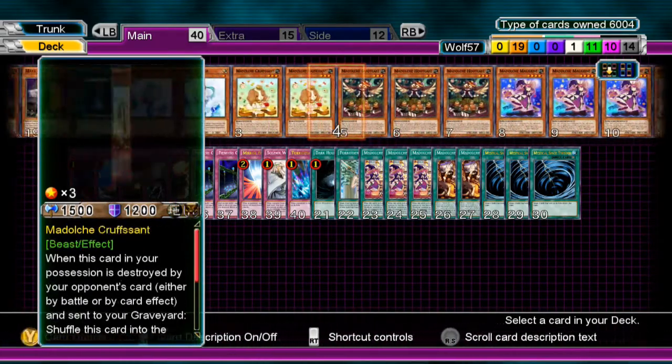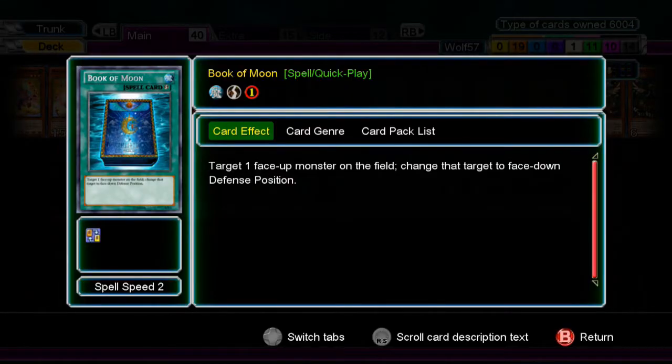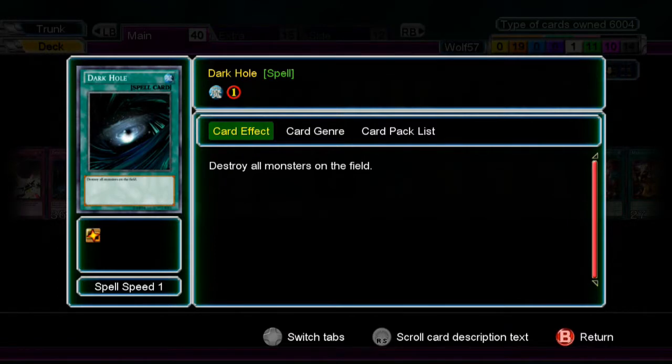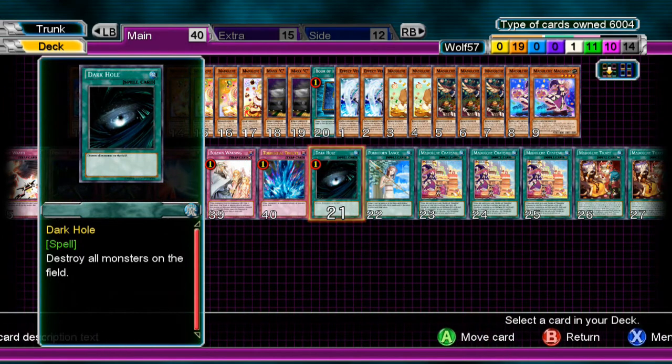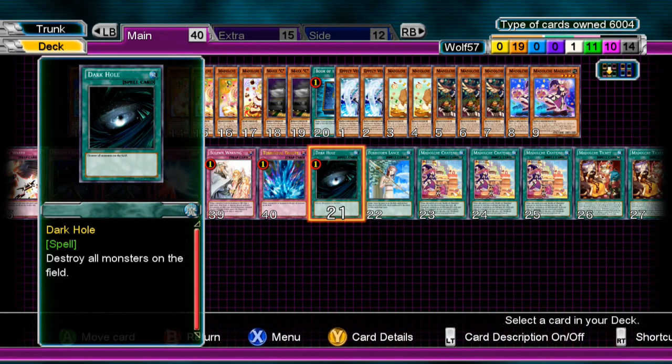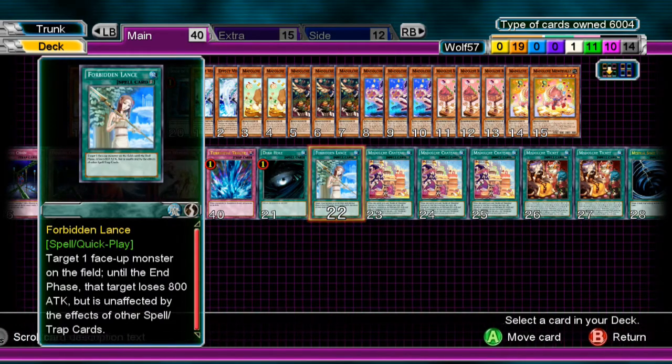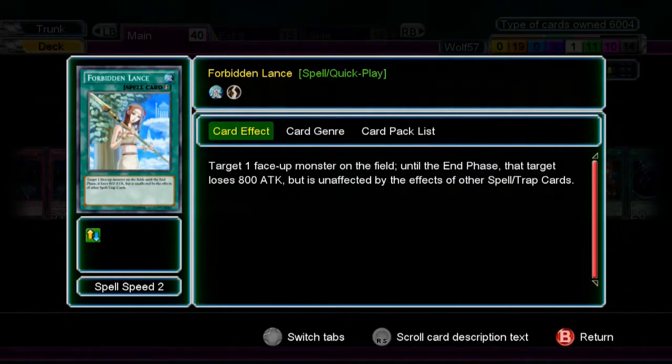Now down to spells. First is Book of Moon — a common staple. It flips a monster face down and it's good for negating attacks or effects. Next is Dark Hole — destroys all monsters on the field, once again a staple. I don't usually use it when I have a Medulce monster on the field unless I have a Hootcake in hand. Next is Forbidden Lance — it subtracts 800 attack points but makes that monster unaffected by spells and traps. It's good to gain attack advantage when your opponent attacks with a higher attack monster, or just to negate a trap and keep attacking.